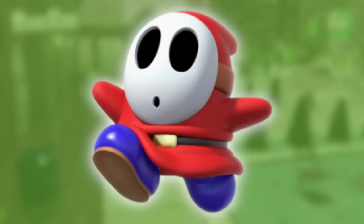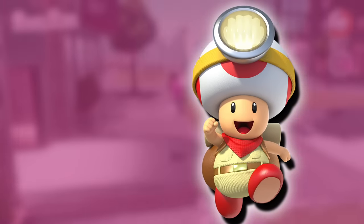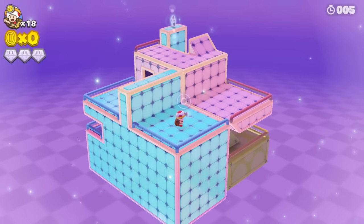Next up, we have Shy Guy, and then Captain Toad. It would be super cool if you could capture Captain Toad by maybe knocking off his headlamp, and then you could do a little Captain Toad style mission in Mario Odyssey.